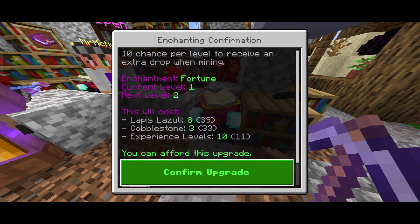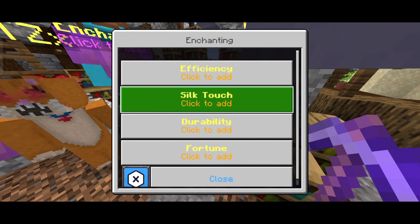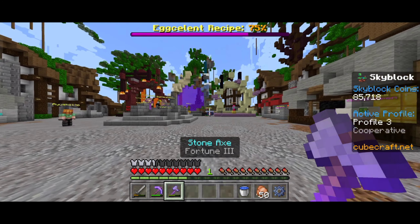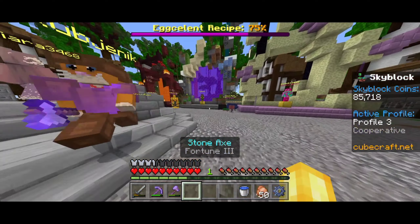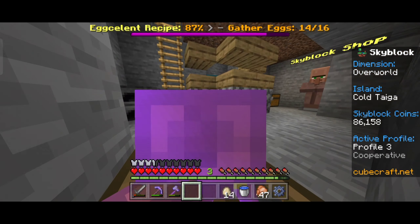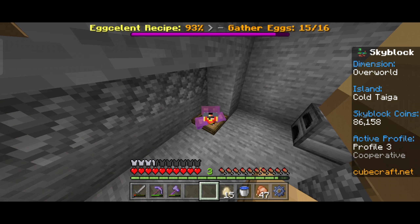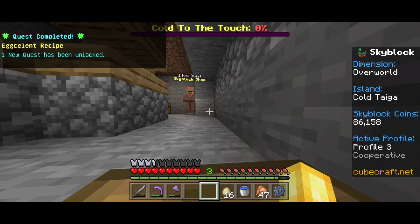Let's quickly finish off this part of the base so it can all start to look very nice. That is looking sick. Now fortune one, then fortune two, and now let's get fortune three. So now we have a fortune three stone axe and a fortune three stone pickaxe. This is sick.